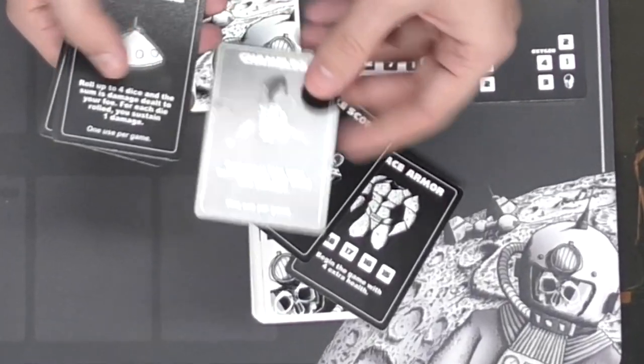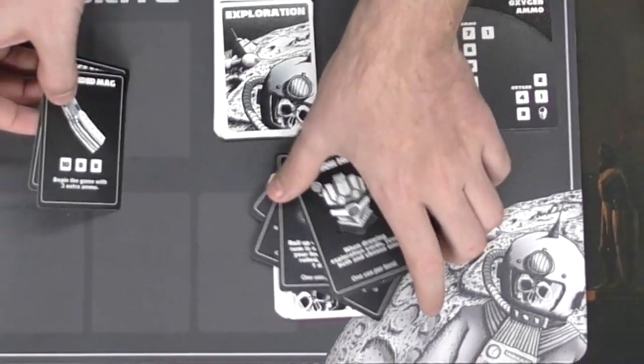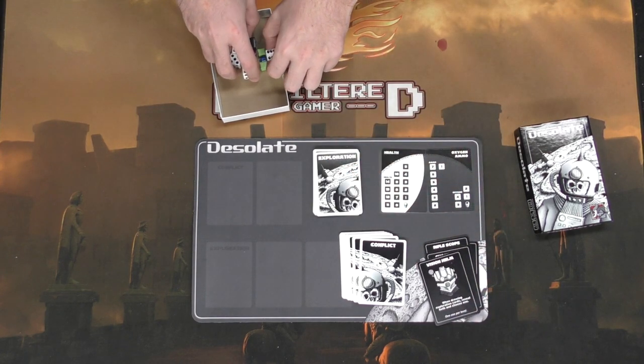Then there are item cards — these are things that could increase your health, give you some kind of benefit throughout the game, as well as increasing your oxygen and even your ammo. This is pretty much what comes in the game.